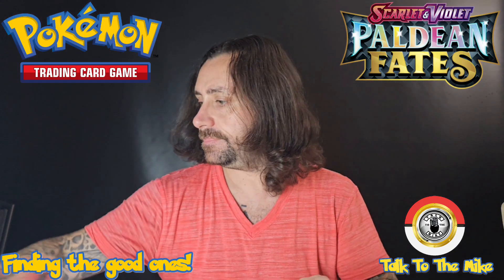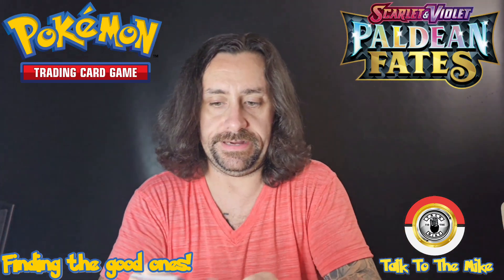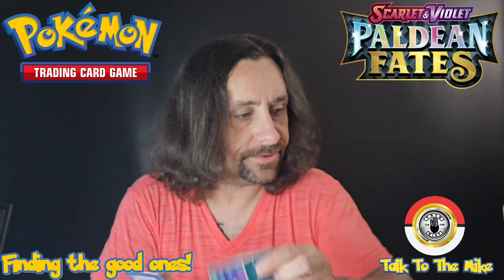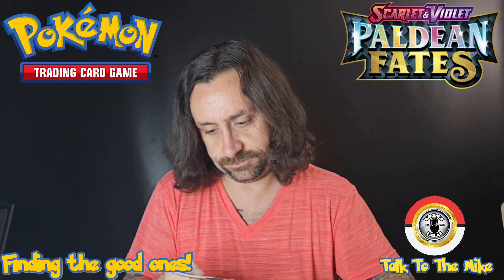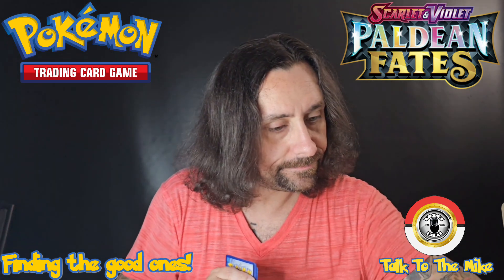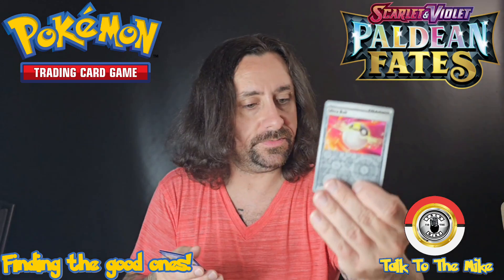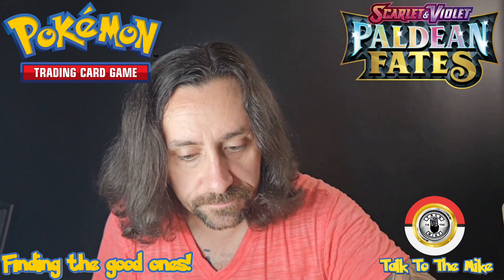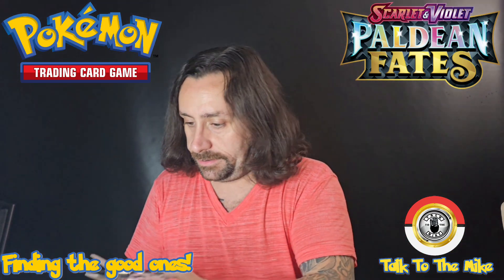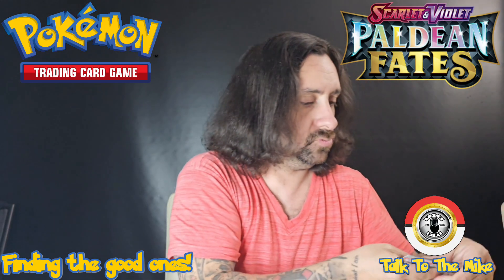Alright we've got Fidough — oh, accidentally think there might be something in here. Munkidori, Natu, Paldean Wooper, Ralts, Scrafty, Ultra Ball, Reverse Holo Maractus, Reverse Holo Ultra Ball — and I was wrong. Full Holo Armarouge with basic energy. I saw the shiny of the Armarouge and I'm like 'could be something.' So we've still got one shiny and one full holo which is not bad, could be worse. I have not struck out yet.